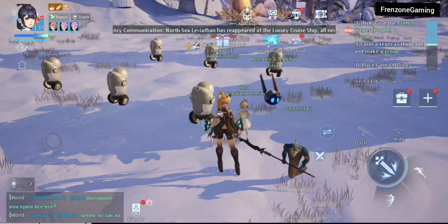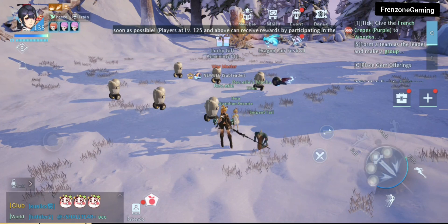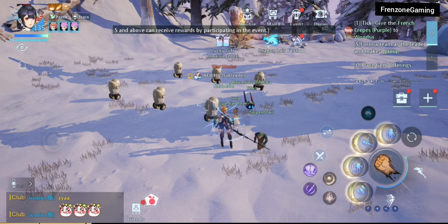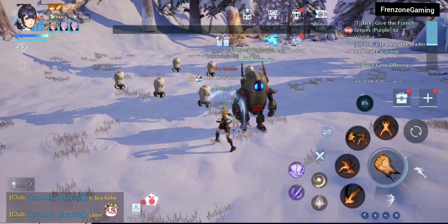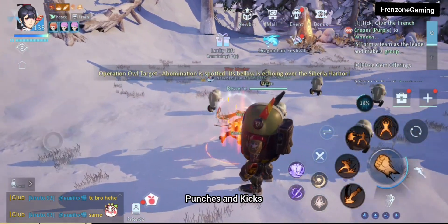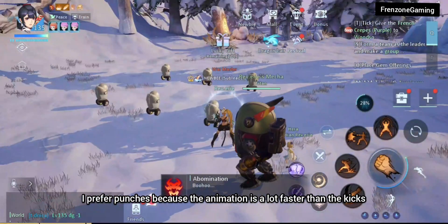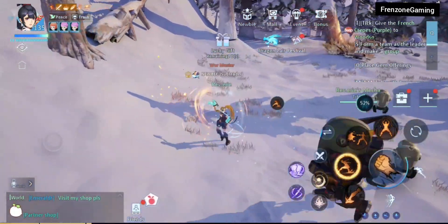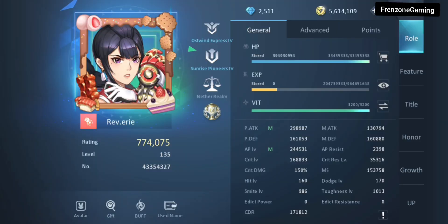The first thing to understand about the fighter class is there are three modes: your fighter skills, your robot skills, and the third mode is your merged form where you combine yourself with your robot. Fighters have two main skills — punches and kicks — and the best thing to do is combine them into insane combos that will benefit you.